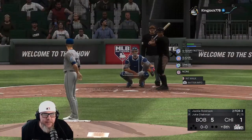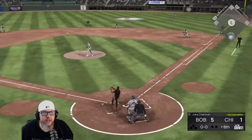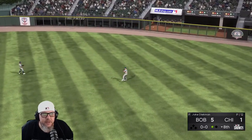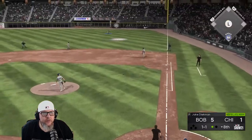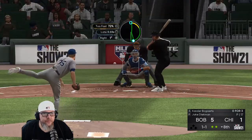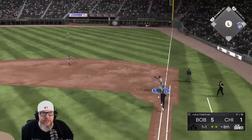Here in the bottom of the eighth, we still got Deekman in. I have the closer ready — Goose is ready to go. But we're going to see what Deekman can do here in the eighth. That's going to be two quick outs here in the eighth. And Deekman gets through the eighth rather easily. Let's go to the ninth.